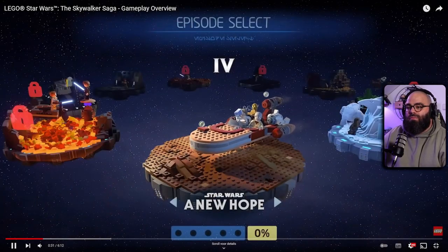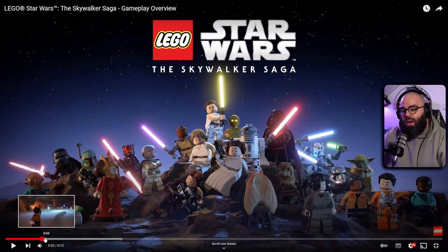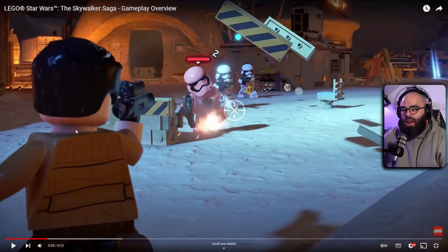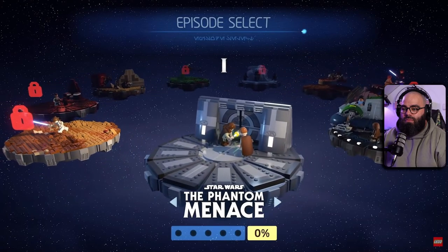I really like this — the little animations on the trilogy selection screen are really cool. You can pick your trilogy of choice, start with Poe Dameron fighting off the First Order in Episode 7, or jump in elsewhere. One thing I really like is it's more over the shoulder, more zoomed in, instead of the pulled-back camera in LEGO Harry Potter — a really fun change.